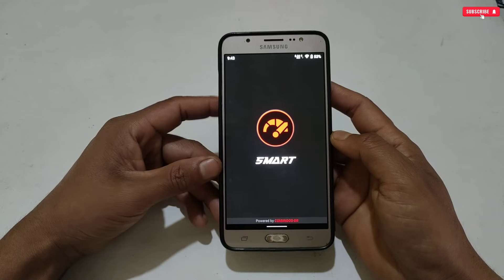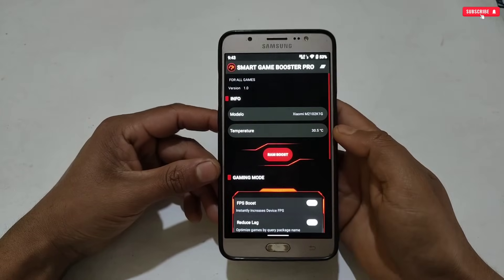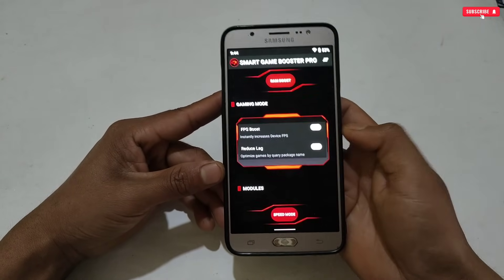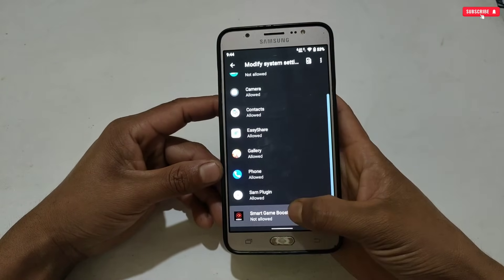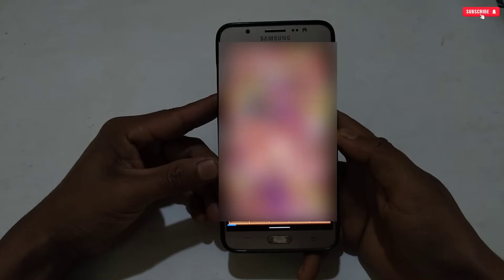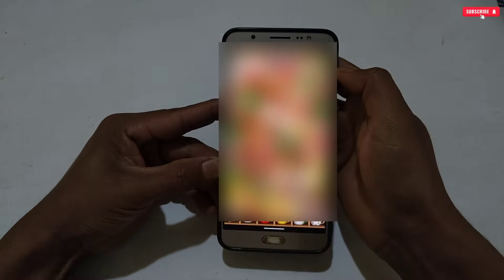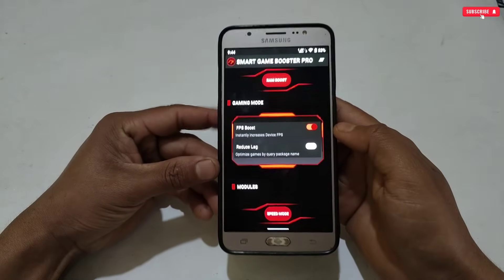When the installation process is completed, open the app. This is the interface of the game booster, where you will get some gaming optimization tweaks. The first tweak is RAM Boost — you can boost your RAM with one click. The next tweak is FPS Boost. Let's activate this tweak. Here you need to allow the permission. After giving permission, a small ad will pop up, so wait for the ad to finish. The FPS Boost tweak has now been activated.